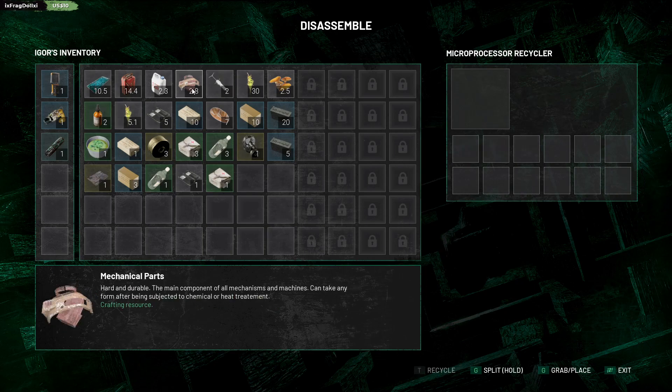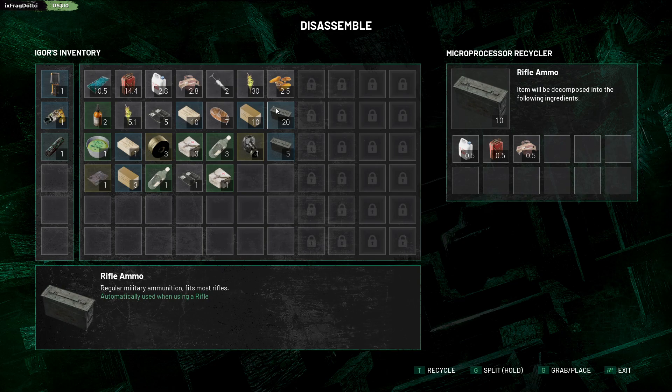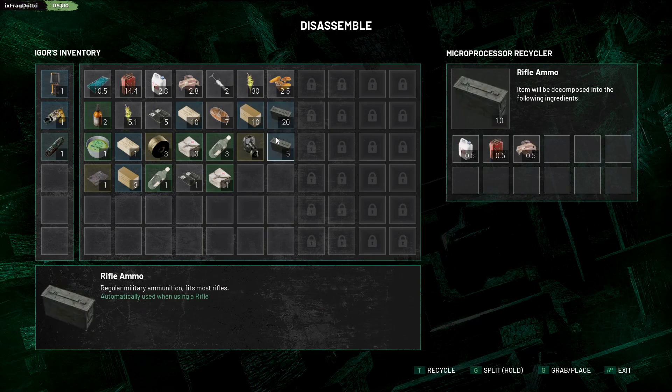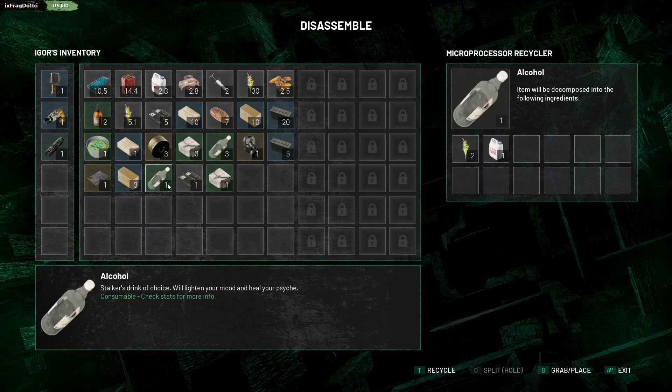I'm low on microprocessor units. Oh wow. 25 rifle ammo. Anything to scrap that gives me some... there we go. Revolver ammo. I don't really use that. I don't have a revolver. I like a rifle though. If I go back to Moskowai and use these six lockpicks that I've got.